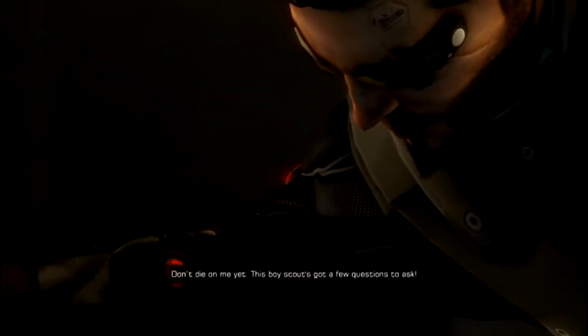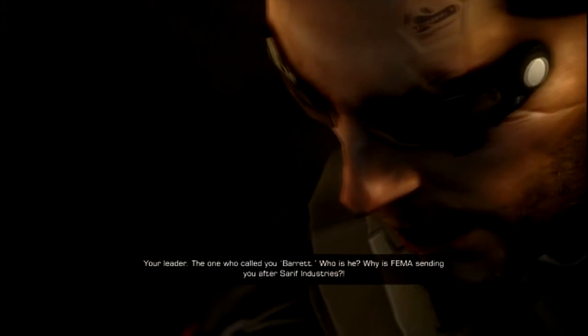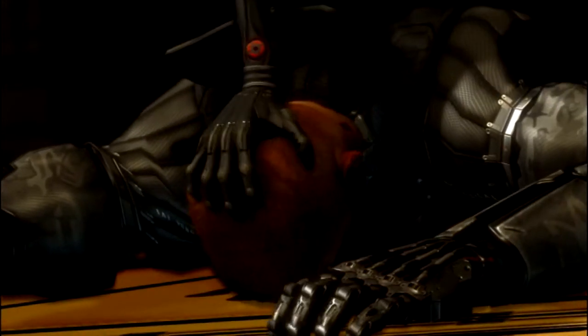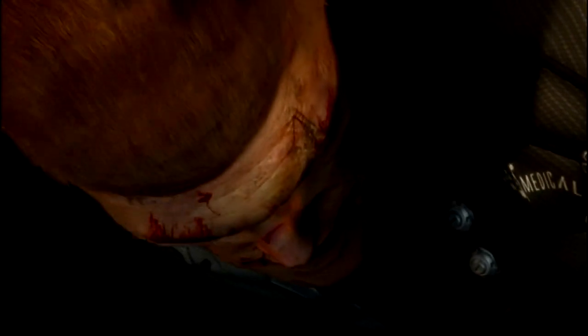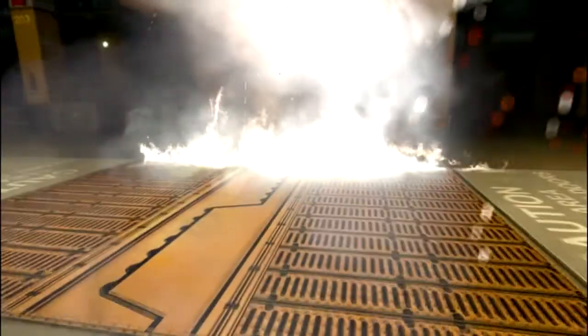The post-boss cutscene plays: 'Don't die on me yet — this boy scout's got a few questions. Your leader, the one who called you Barrett — who is he? Why is FEMA sending you after Sarif Industries?' Barrett responds that FEMA doesn't care about some biotech corporation's company secrets, and that there are worse enemies. He almost kills the player at the very end of the scene.